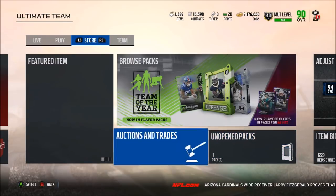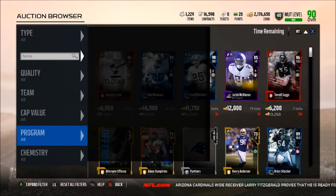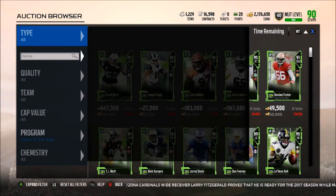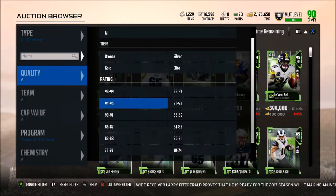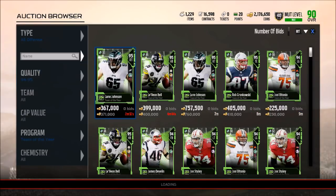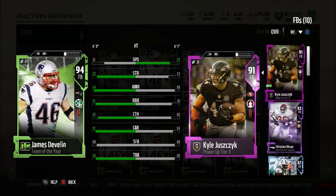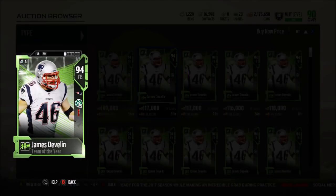Then we have the Team of the Year Offensive Pack. There are only about two people that I actually do not want to pull from this. Most people would probably say only one guy they don't want to pull — for me it's two, and I'm going to show you guys why. Of course we sort by all offense, and we're going to go through the 94 to 95s. The first card I don't want to pull is James Devlin. Nobody wants to pull James Devlin — it's a fullback. Only has 71 speed. It's a very good fullback, but you really don't want to spend all this time playing the solo challenge to get a fullback.